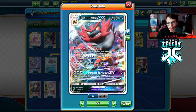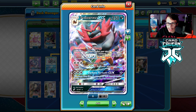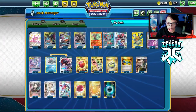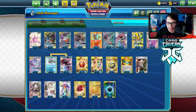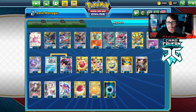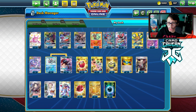Skyla for Rare Candy is really good since we have Dedennes and Crobats - we can go Skyla for Rare Candy into Incineroar, then play a Dedenne or Crobat for pseudo draw. We play two Air Balloon because Incineroar has a three retreat cost, so it needs to be lighter. Big Charm gives extra HP which can go a long way. We have 11 energy in the deck.